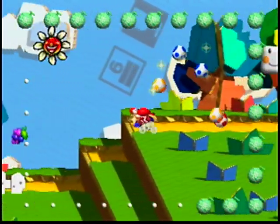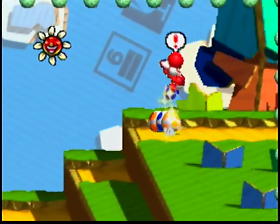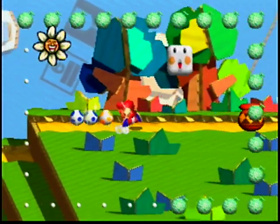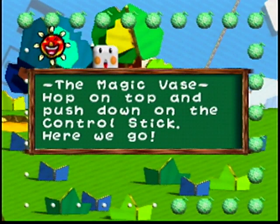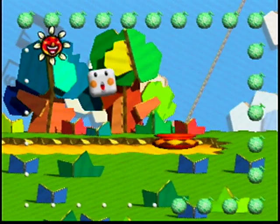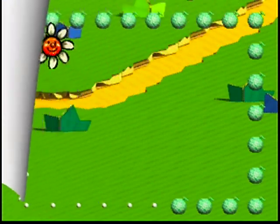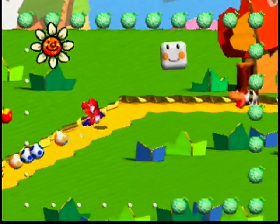Yoshi looked angry near that one shy guy. Anyways, that's Melon 19 here. The magic vase — hop on top and push down on the control stick. These vases are basically like pipes in normal Mario. And faces were used to travel like this in Super Mario Bros. 2 as well, so there's that nice little connection.